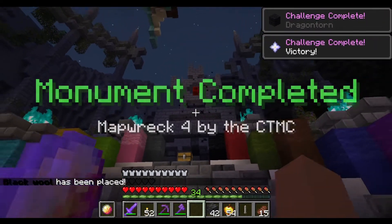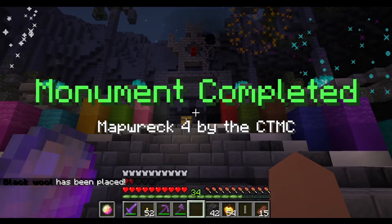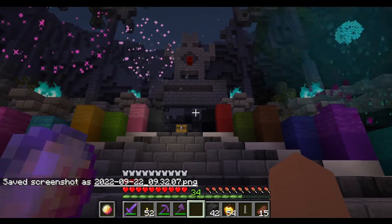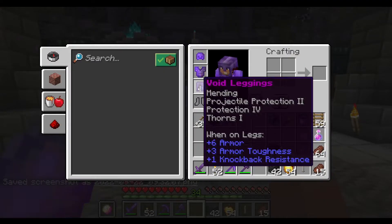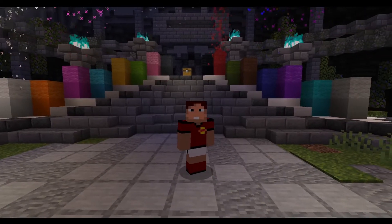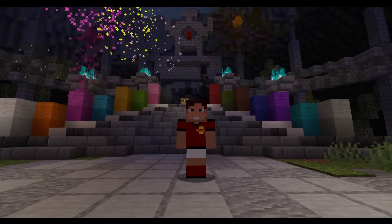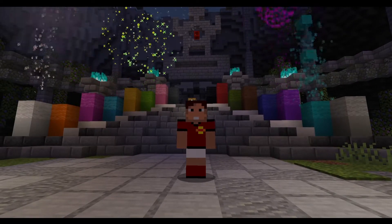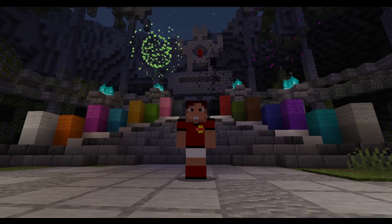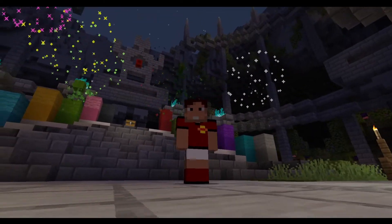There you go — victory! Black wool has been placed. There you go. Let's take a picture. There you go. Did it! Finally! Yay!